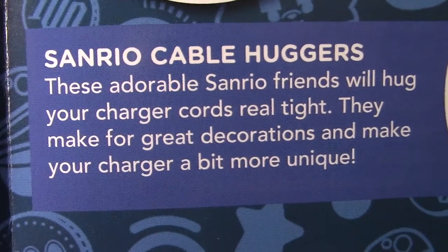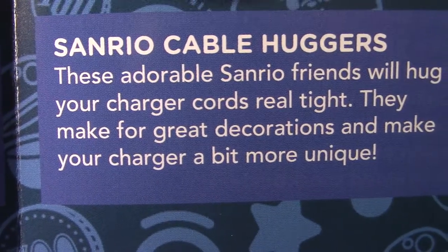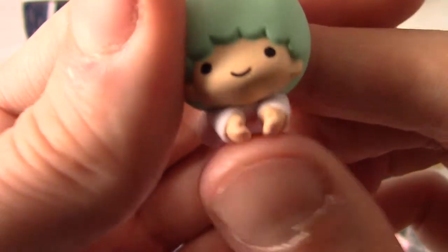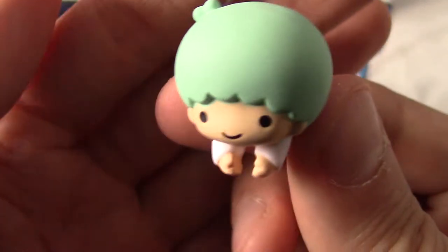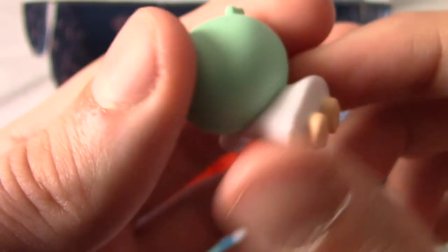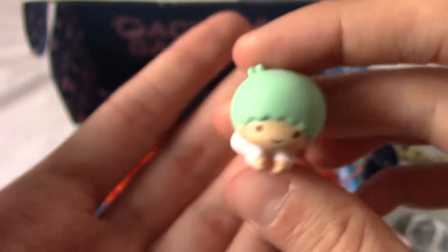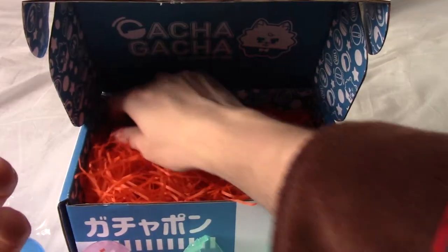These are Sanrio Cable Huggers, and indeed as I said, they attach to cable - it says charger cords. I swear a lot of my charging cables are a bit thicker than that, but then it does sit snugly, so maybe that's the point. They kind of go around and keep it as it is. I'll give it a try. I'm not sure what I'll attach it to exactly. I imagine these probably fall off quite a lot, but I'm sure if you're careful with it.